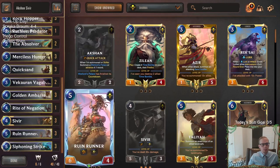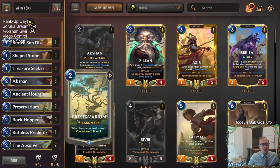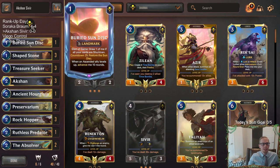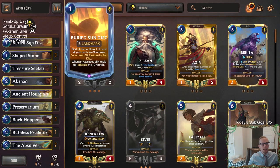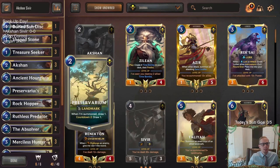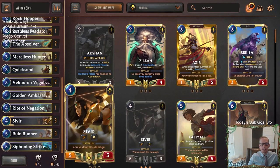So that's just one 40th of your deck taken away, which gives you a slightly higher percent chance of drawing your Actions, your Sivirs, your Golden Ambassadors, and key cards like Hunt, Merciless Hunter, Quicksand, Treasure Seeker, and Ruin Runner. You just have one card out of your deck and into your hand — it's half of a Preservarium at the very beginning of the game for absolutely nothing. So we just have one Sundisk in here.